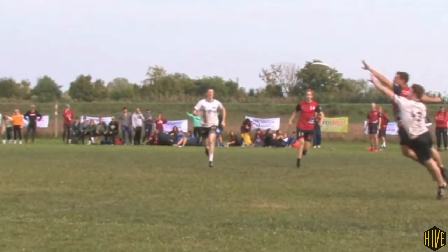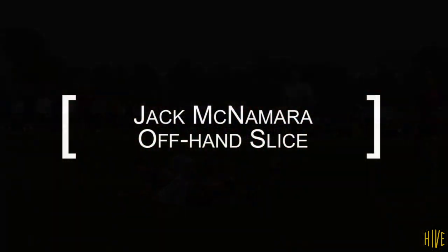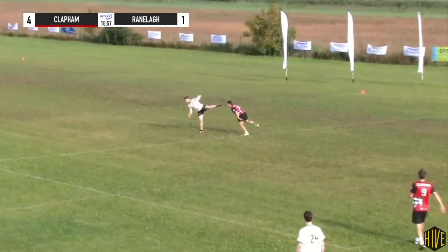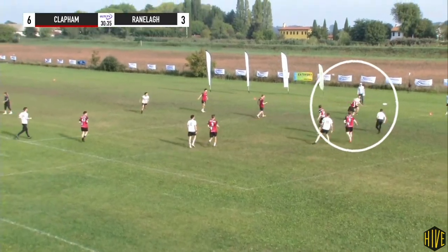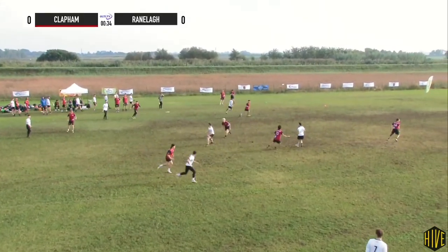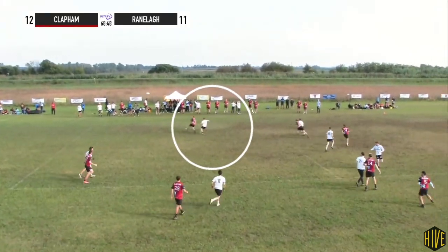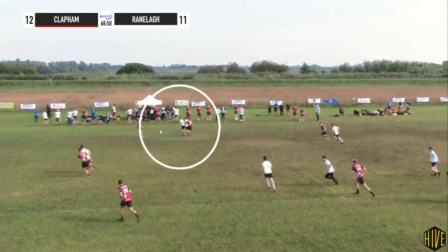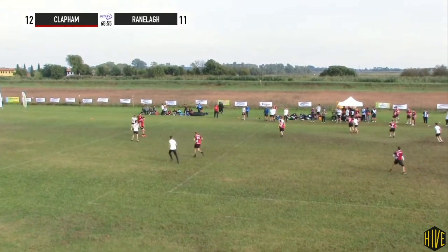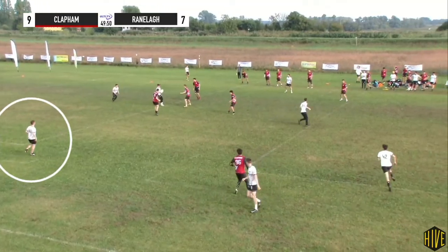The next player we're going to take a closer look at is McNamara from Ranola. McNamara scores Ranola's important second and fourth points of the game. He does have a drop early on — this is the first turn of the game — but the rest of the game proves that it's uncharacteristic. He's well positioned to mob-pop this D, and then gets the disc moving with a lefty backhand. These lefty backhands ended up being quite impactful in the game.